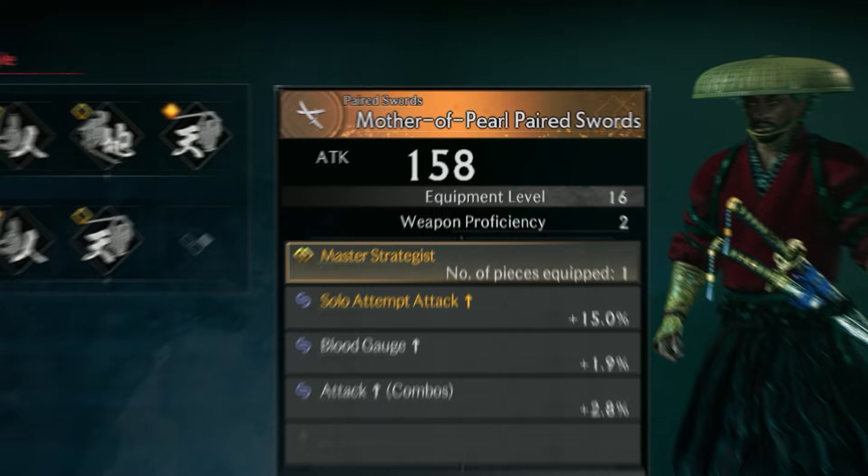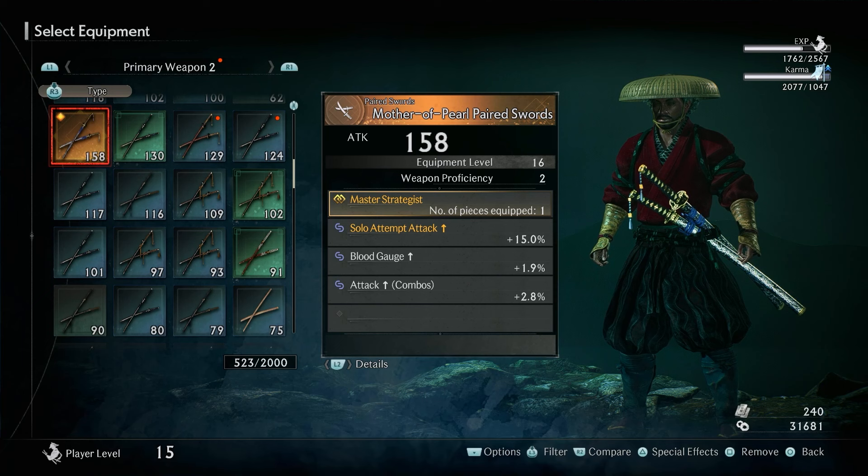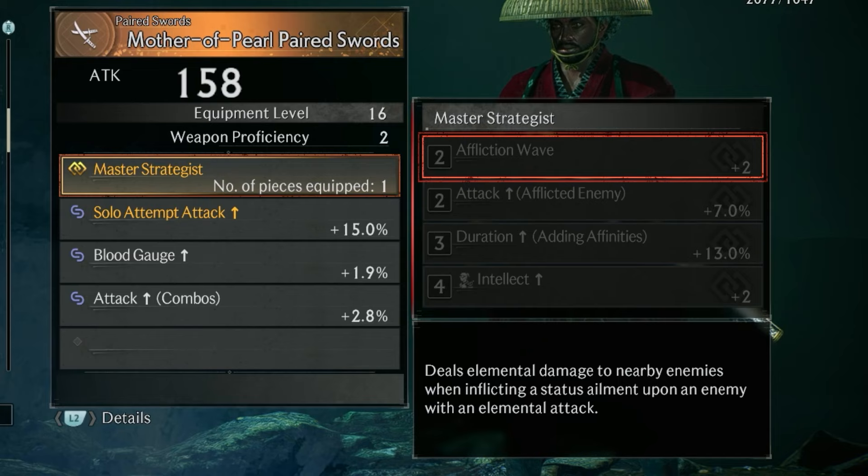If we compare this to all the other paired swords that I have in my inventory, it has quite a high attack in comparison. Now if we look at the special effects of the Mother of Pearl paired swords, we'll see that it has a Master Strategist effect which has Affliction Wave, which deals elemental damage to nearby enemies when inflicting a status ailment upon an enemy with an elemental attack.